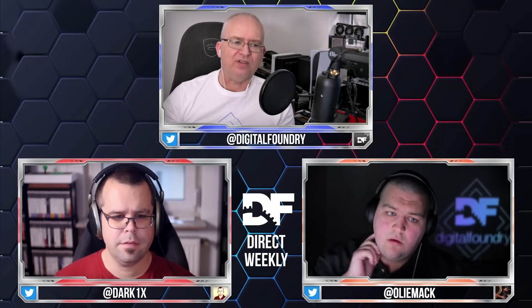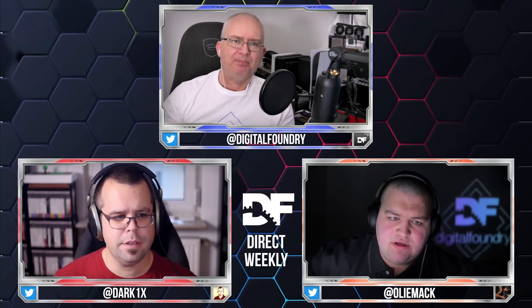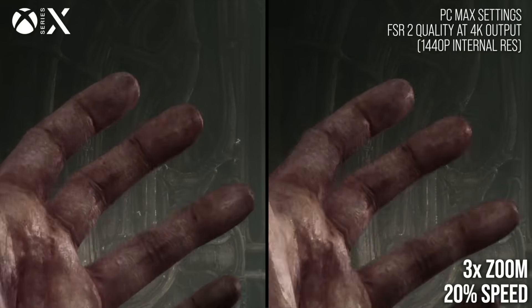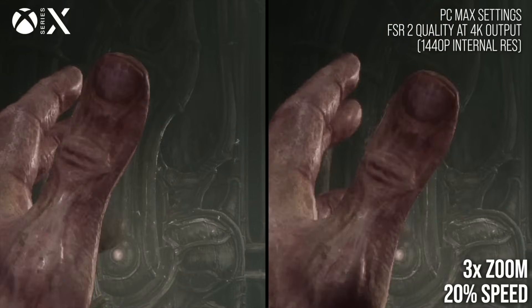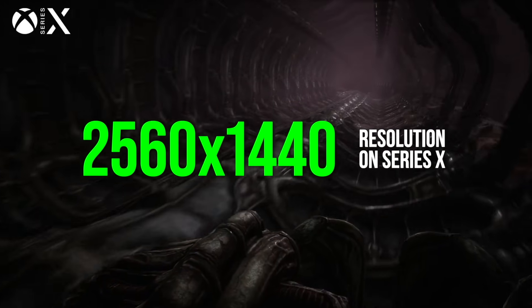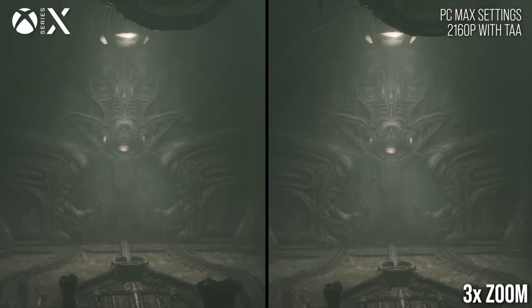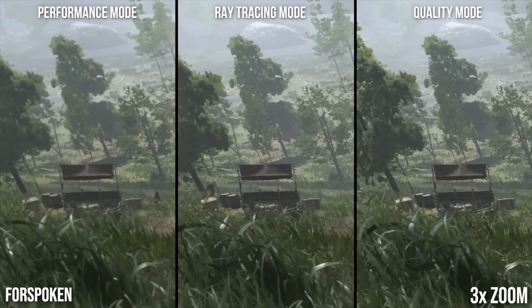Oliver saw this on SCORN. He's seen quite a few FSR 2 titles this year. SCORN was the first one confirmed to use FSR 2, which was identified by looking at the PC version, doing various tests including disocclusion tests and looking at artifacting on transparencies. That was a more conservative upscale — going from basically a locked 1440p to 4K. Later in the year with Forspoken, the Forspoken demo also seems to be using FSR 2.